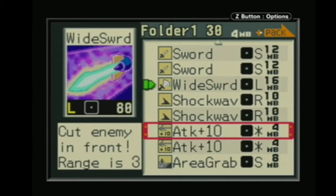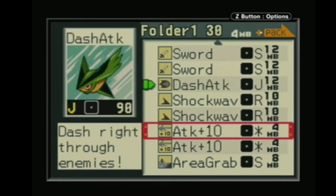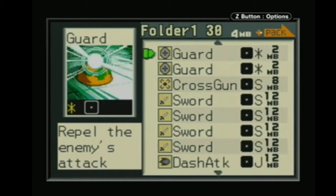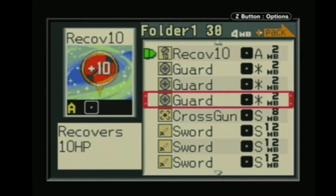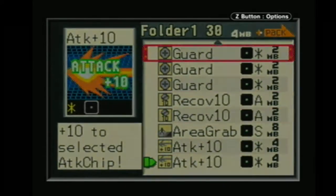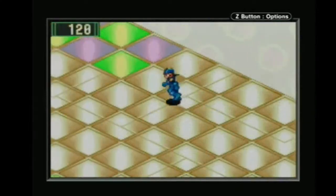I would hate to get rid of the wide sword because it's one of our big damage dealers right now. But we've got a bit of a J-code going on, and I went and preset the Attack Plus 10 chip. I'm really back and forth between the two — between Guard and the Attack Plus 10. I mentioned that last time.